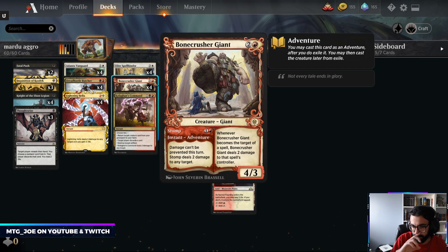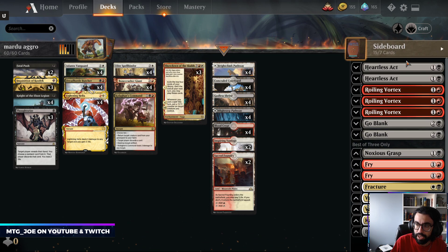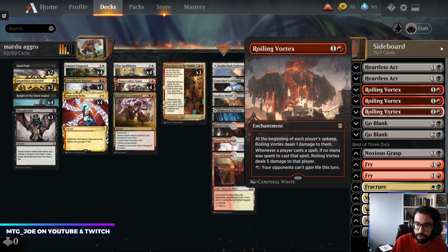Then we have Bone Crusher — just a very versatile creature: removal, burn, all-in-one. And Elite Spellbinder as a way to tax and hit our opponent's hand. That's pretty much the deck. For the sideboard, if you're interested: we have Heartless Axe for the Velomachus matchup, aggro matchups, stuff like that. Rolling Vortex versus control and combo.